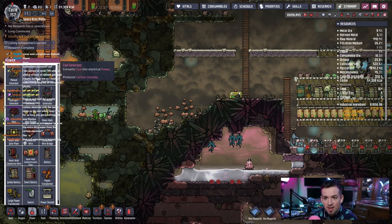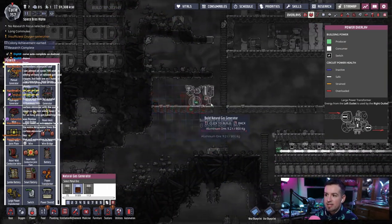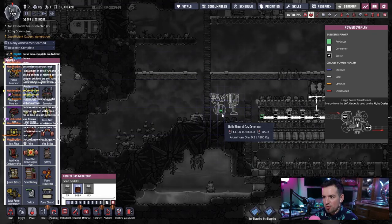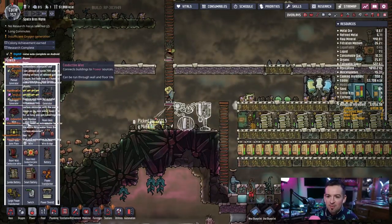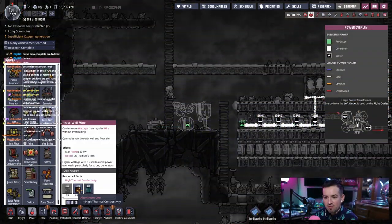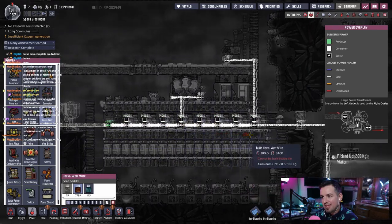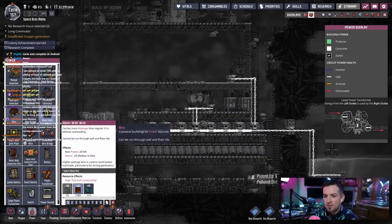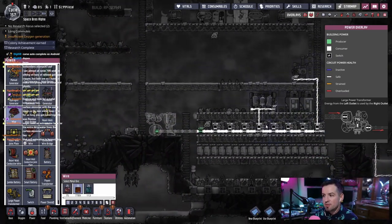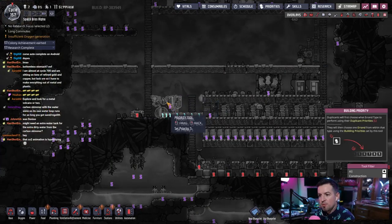Natural gas generator reduces carbon dioxide and produces polluted water, so we should put it somewhere we can pump that stuff out easily. Let's just put it right here for now, then we'll get heavy watt wire and run that all the way across — I just barely have enough to make even just heavy watt wire. None of this stuff is running at the same time so it should be fine. The carbon skimmer is the biggest user right now — this thing supports one kilowatt I think. These are priority one, so they're never gonna get done. I'll make them priority five for now.